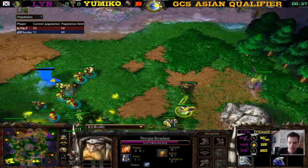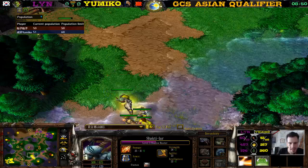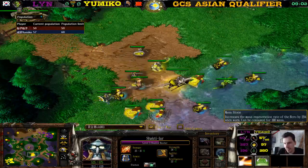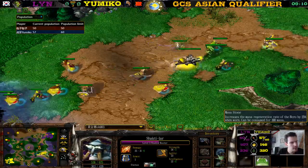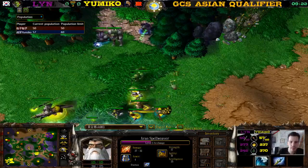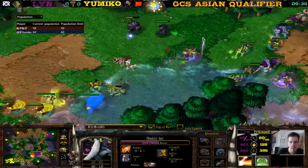Hero levels: level three Archmage, almost level three Mountain King, level three Jube, and level three Shadow Hunter. The Mana Stone is very very nice because with the Mantle of Intelligence they don't just stack — they synergize. The extra Intelligence gives a higher mana regeneration rate, which is then increased by 25%. I'm pretty sure — I've never actually tested this. But first he gets Intelligence, then on top of that gets extra mana regeneration.